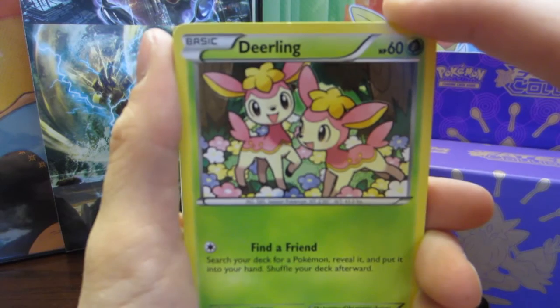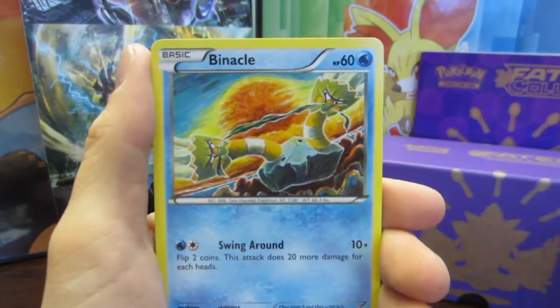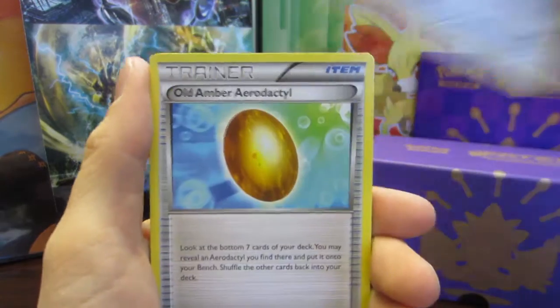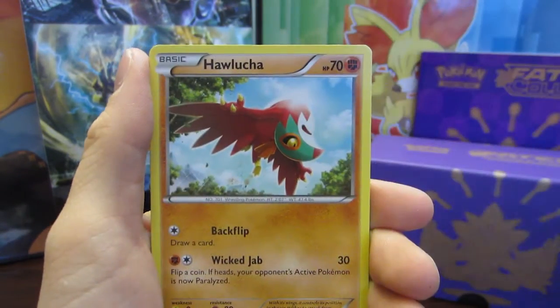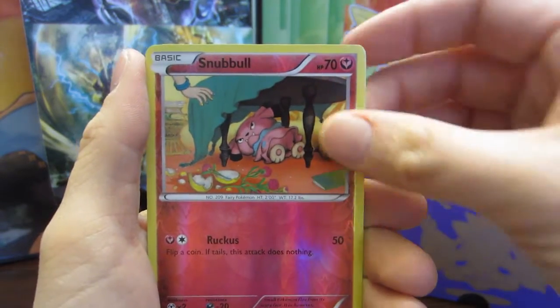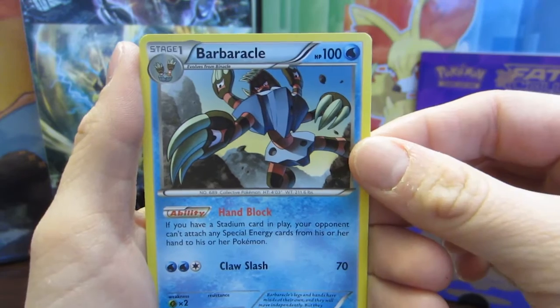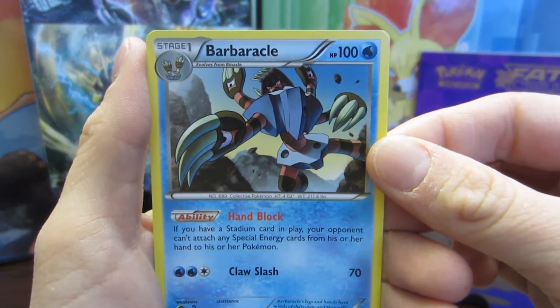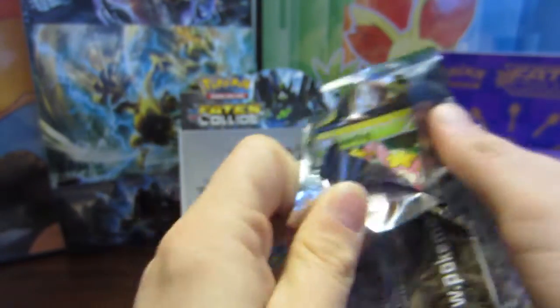Pack three: Deerling, Riolu, Snubble, Binacle, Bronzor, Old Amber, Power Memory, Hawlucha, a Reverse Snubble, another Snubble, and a Barbaracle. I wonder if there are fewer hollows in this set — I just feel like we are pulling less hollows than normal.